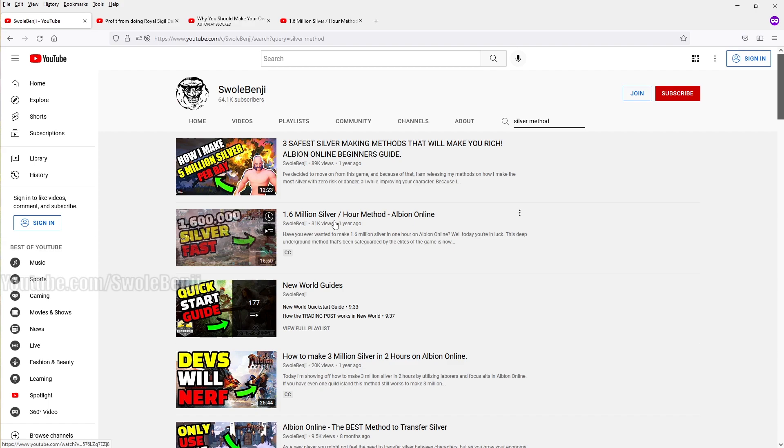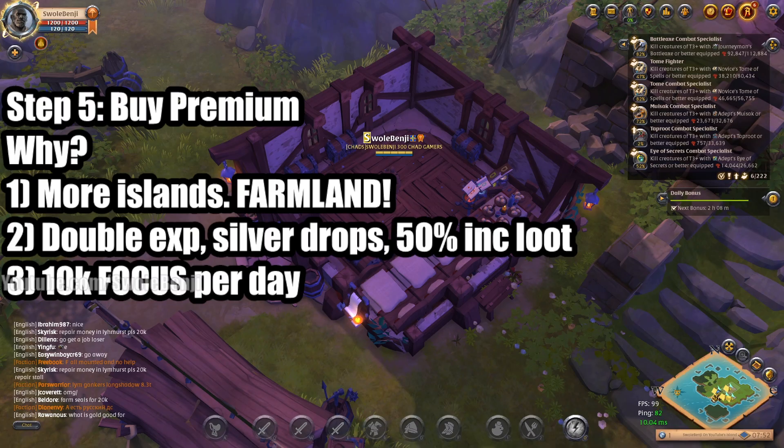On my channel, search 'silver method' and click the second result — '1.6 million an hour method.' This shows exactly how to spend your focus, what to craft, which journals to buy, and which you can sell or use on your laborers. I almost didn't release this video because it was so good at making money. When it went public, everyone did it and prices dropped, so if this video has lots of recent views, the method may be less effective — but it's still free money and you'll still profit.